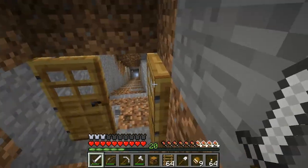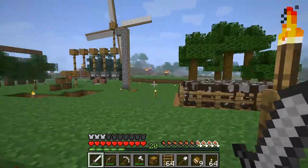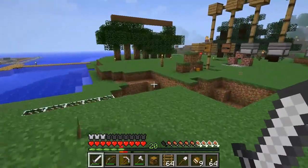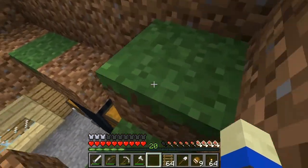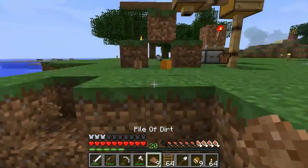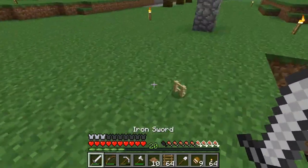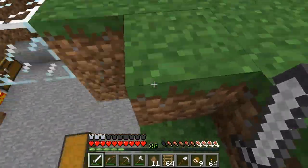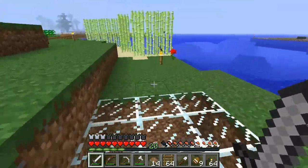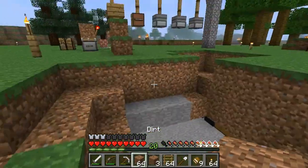How did that one creeper spawn so close? One blew up right next to us, over my base. You might have walked there — you have to be careful. I guess that goes to show why we should have built the fence. I didn't think it was that much of a problem. By the way, I destroyed the hopper that was attached to the windmill.